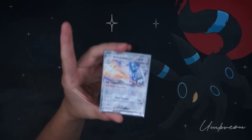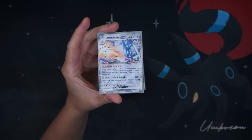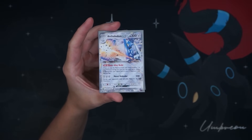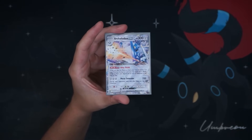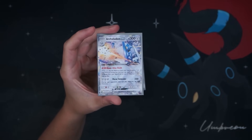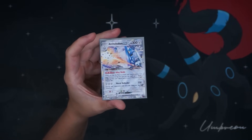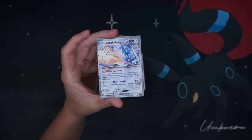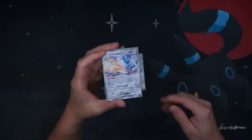So Archulodon EX — let's talk about this card real fast. 300 HP Stage 1 Pokemon. The Alloy Build ability: when you play this Pokemon from your hand to evolve one of your Pokemon during your turn, you may attach two basic Metal Energy from your discard pile to your Metal Pokemon in any way you like. So it basically sets itself up — we can evolve it into play, use Alloy Build, attach two Energy to itself, attach for turn, and then Metal Defender for triple Metal Energy: 220 damage.